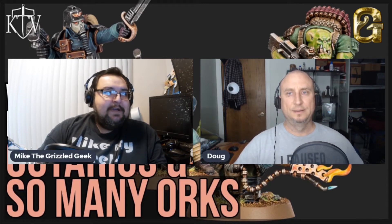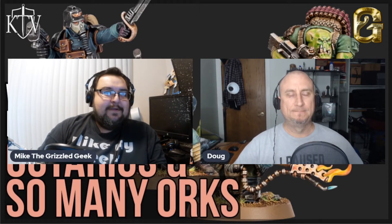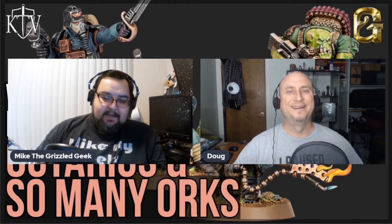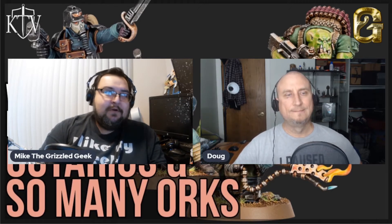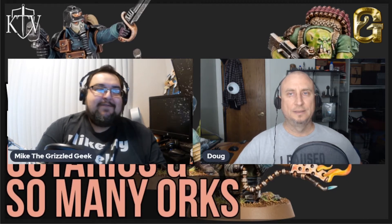They're kind of merging these two systems together. We've got 3rd edition Age of Sigmar that just came out, and it's kind of veering towards 40k, especially with the narrative campaign rules. And now we have Kill Team coming out, which is kind of veering towards the popular Warcry — they're still separate, but they're getting closer and closer every day.